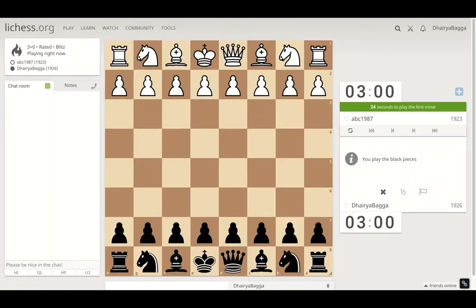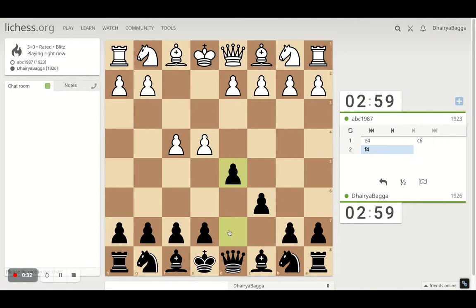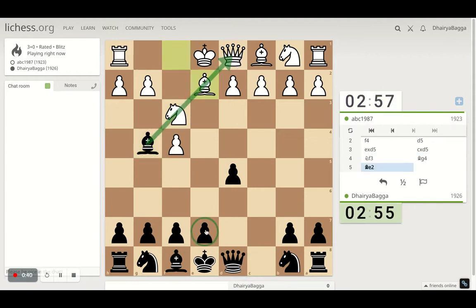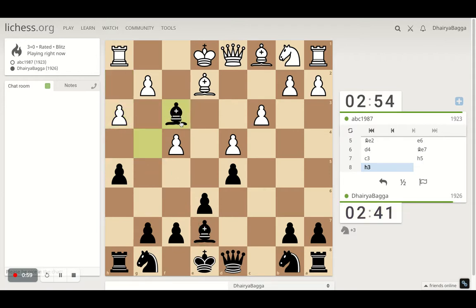Let's begin with the game. I've got the black pieces, playing the Caro-Kann: c6, d5. Opponent takes, and I take back. I'll pin the knight, pawn forward — the triangle is open, which is now closed. Playing bishop might be a bit early, so I'll go ahead with the pawn, forcing maybe pawn forward. And now I can play bishop here — actually, let's take the knight first and then spoil the castling.